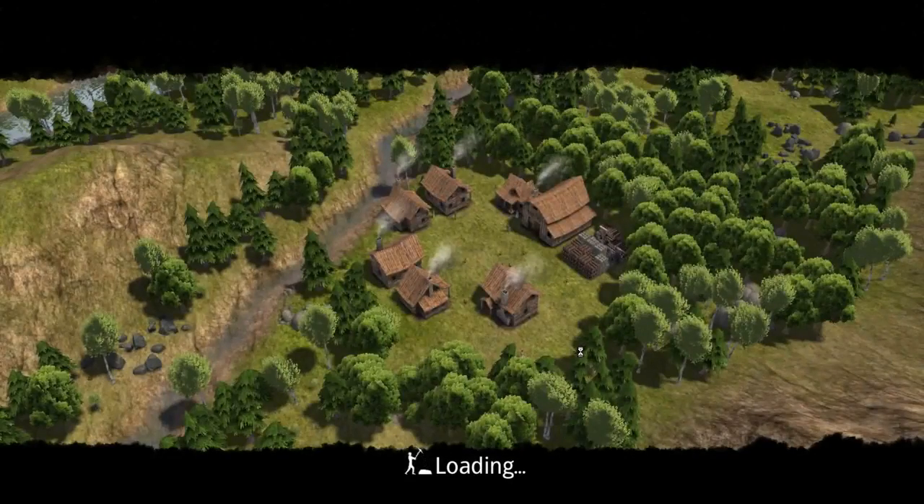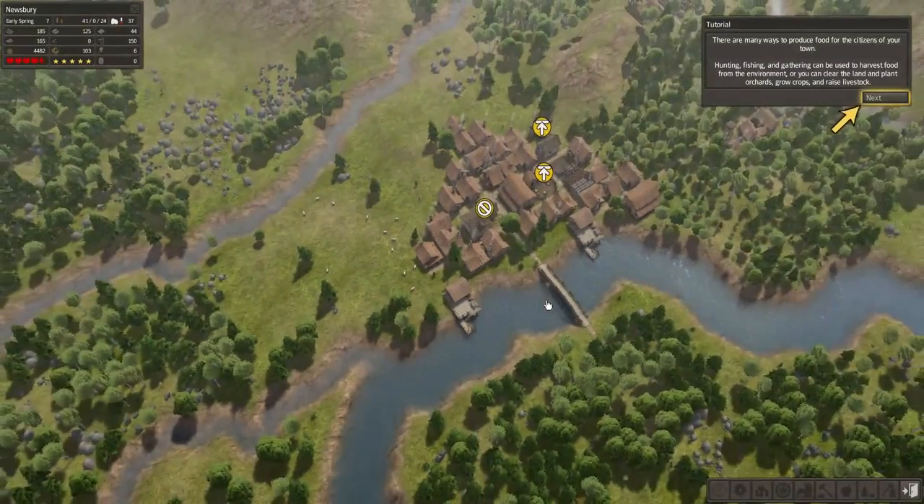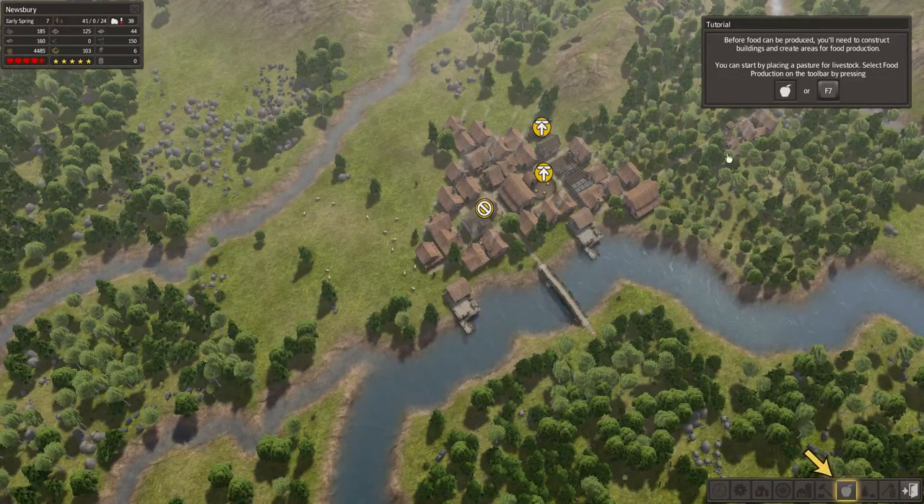Let's jump right into it. There are many ways to produce food for the citizens of your town. Hunting, fishing, and gathering can be used to harvest food from the environment. Or you can clear the land and plant orchards, grow crops, and raise livestock. Before food can be produced, you'll need to construct buildings and create areas for food production.